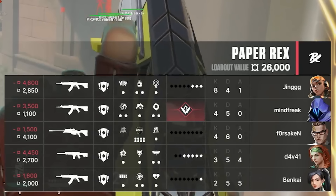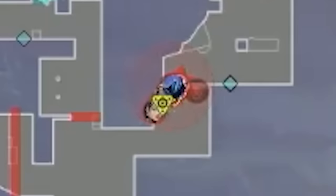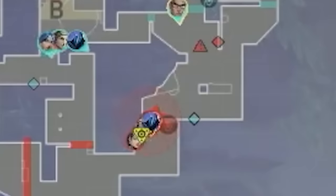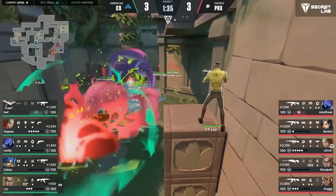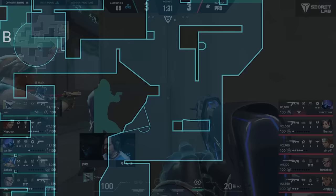Because Cloud9 lost the last round, they're back on a save. Paper Rex have a full buy and all five start the round A lobby, planning to kill Cloud9 when they fight A. But Cloud9 aren't going A — for the first time in seven rounds, they're not fighting for A main control. Instead, Yay is soloing A with his saved rifle, and the rest of Cloud9 are stacked B. The barriers drop — Paper Rex Sky Flash, Sage Slow, Raise Nade. Mindfreak TPs to boss, Yay gets forced back. All of Paper Rex are basically A, so Cloud9's B players begin pushing up.